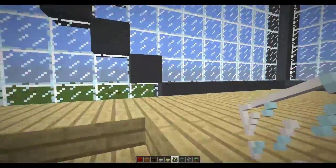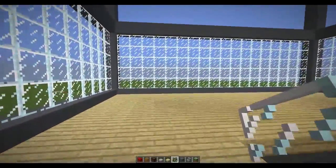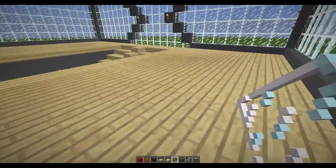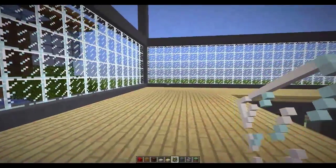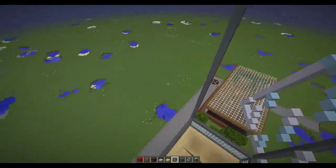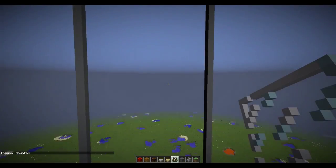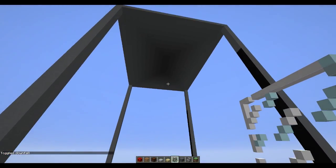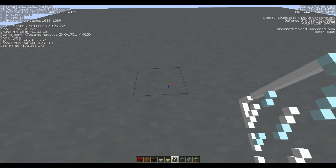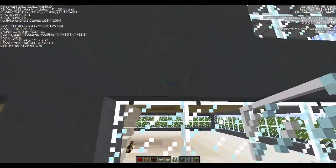Upstairs I was thinking of turning this into like a gymnasium — not really a gymnasium, more like a swimming pool right here, a jacuzzi maybe. We're obviously gonna need some more stairs to get up to the next levels. I forget how far up I went — I went freaking far. I regretted it once I started building the first floor. I am on 201 — I am 200 blocks up. And that's why I like being creative.